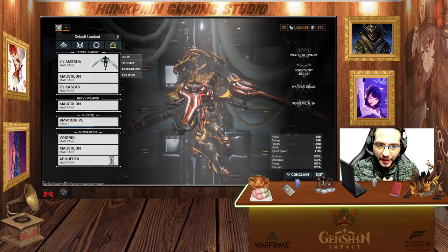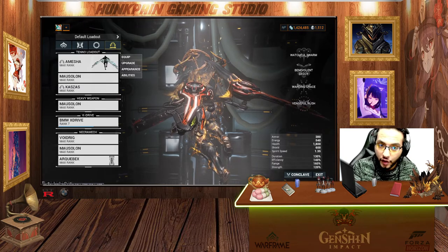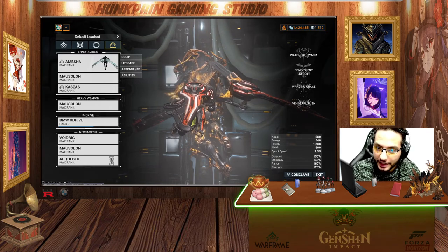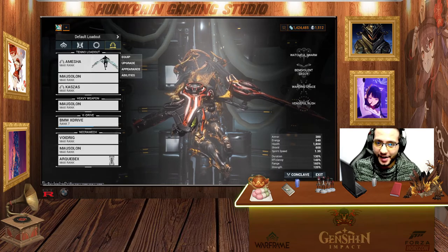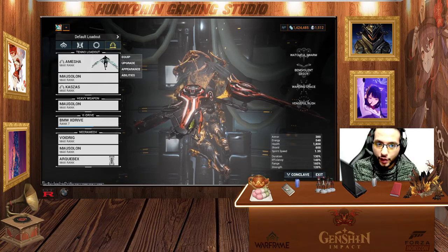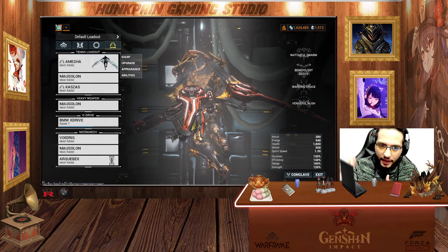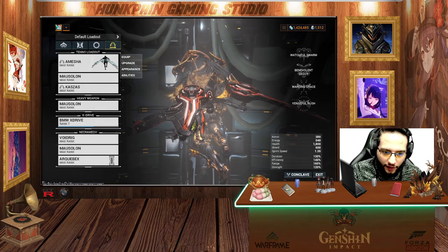Hello and welcome, Hackback Games here with another Warframe video. I promised you the Amasha Arcwing - you can use it in the open space of Railjack missions without dying. It's like carrying Trinity on your back, healing and shielding you. This is the Arcwing you will need for the New War. Let's open the game and check the abilities, take it for a roll, and then I'll show you the build.